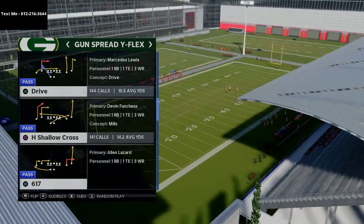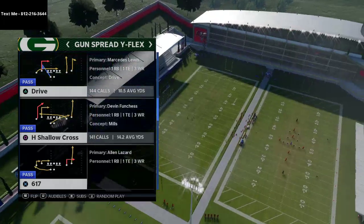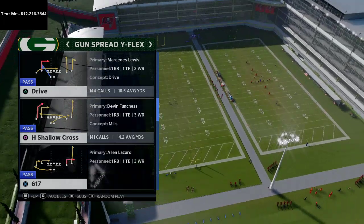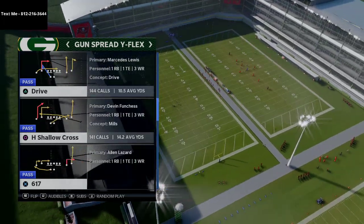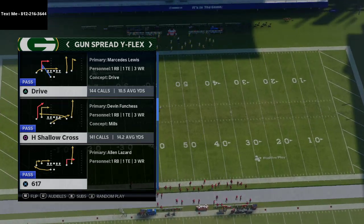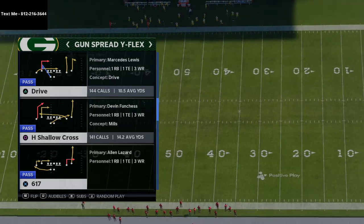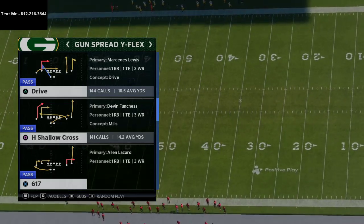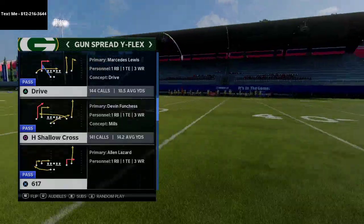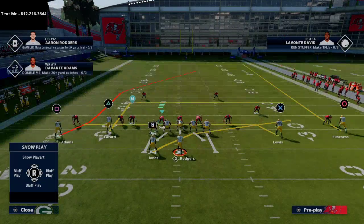I like to flip this play because I'm normally in the Spread Wide Slot Flipped, but you don't have to flip it. You just want your best wide receiver running the post route. For the Packers, Davante Adams is perfect for this, and Rogers has the best arm in the game. If you're playing MUT, use Deion Sanders or Randy Moss — someone fast with 90+ deep route running, which is really critical for this play to work.